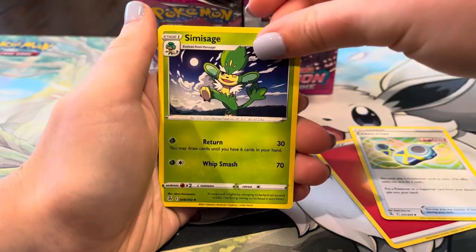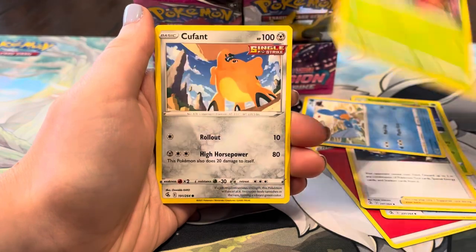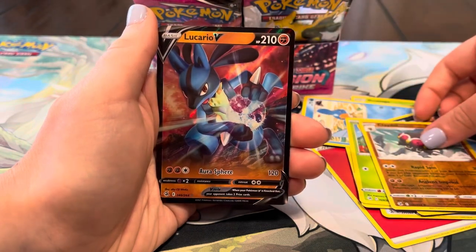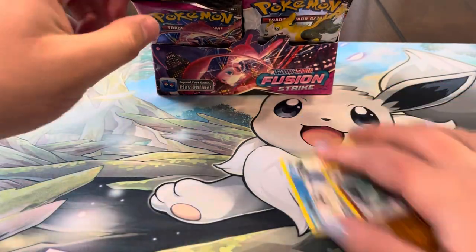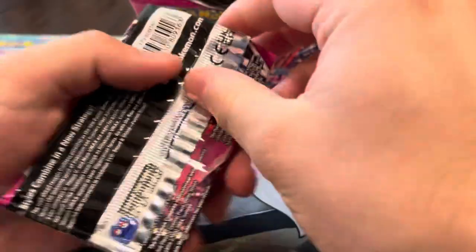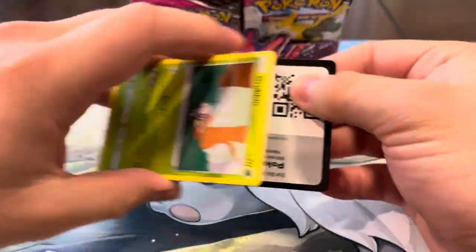We got Energy, Crossceiver, Simisage, Sydney, Mudkip, Gossifleur, Qwilfish, Impidimp, Snorunt, Klawf — and back-to-back V's! Lucario V, one of my favorite V's from this set — that's pretty sick. So four V's now. Back-to-back V's, we'll take that all day. Four V's and a full art — five ultra rares so far and a couple of holos, can't complain.